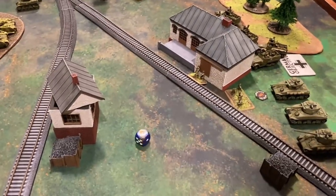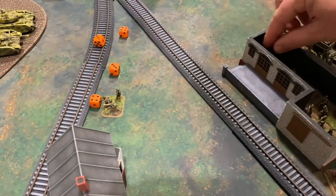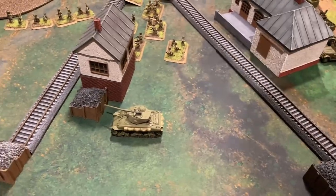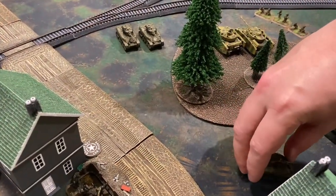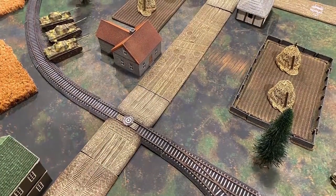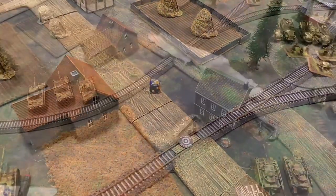The infantry unpins on a three-plus, and one of the M10s successfully remounts. Realizing time is short, the Americans push the infantry forward toward the two Panzers, bazooka teams advance, and the 76s move at dash speed staying in cover. The Stuarts move at tactical speed to get side shots on a Panzer IV. The Priests self-spot and bring in smoke, ranging in on a three, successfully placing smoke twelve inches from three guns.